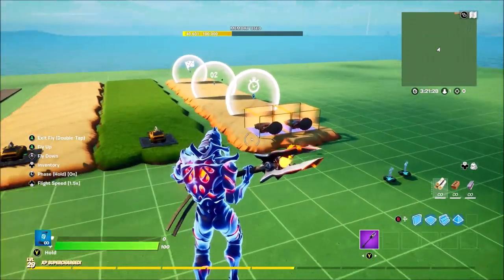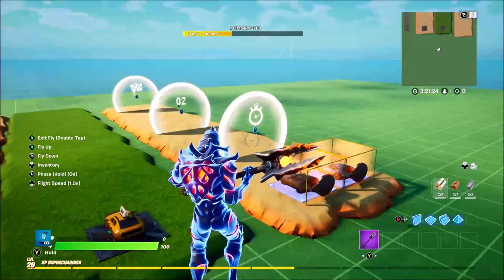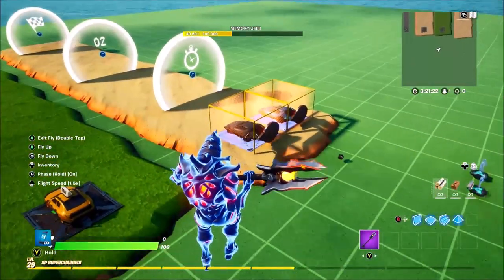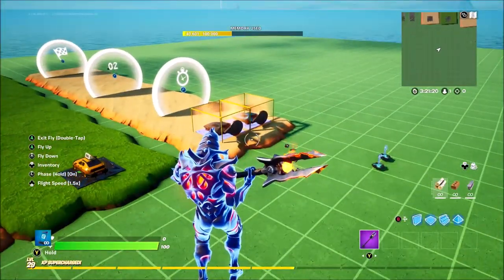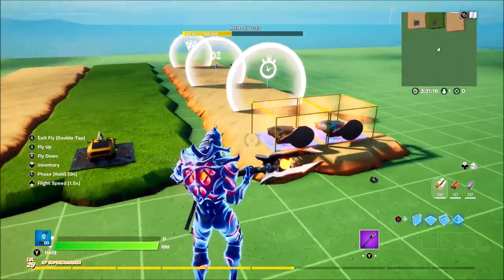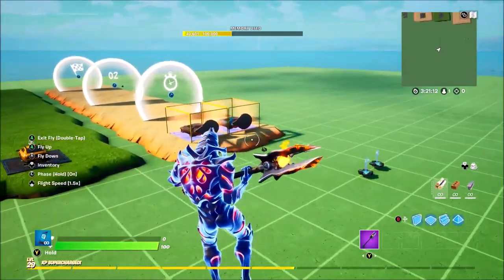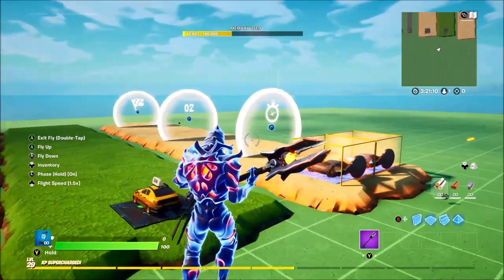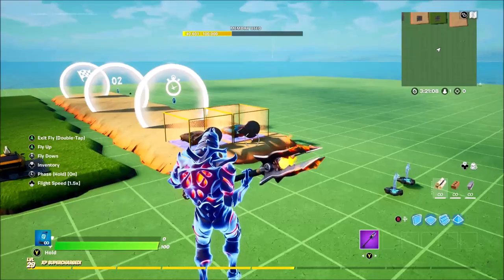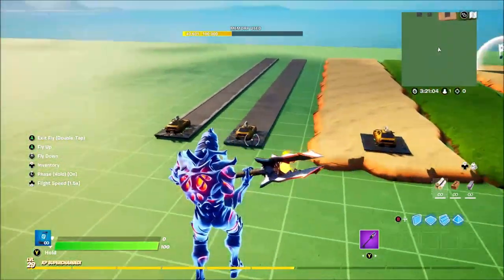What's up guys, Rosegamer here and welcome back to another Fortnite Creative Tutorial. In today's video I'm going to be showing you how to make races in Fortnite Creative. We now have the new vehicles and checkpoint devices in Creative, which is absolutely awesome, and I'm going to show you how to make a race out of these — really easy, really simple. But first I'm going to go over the terrain that you can use.